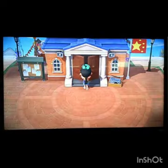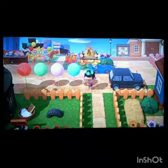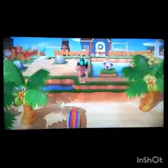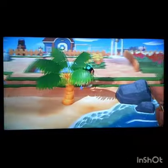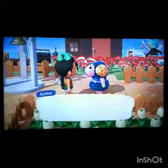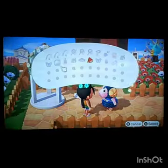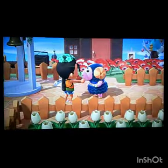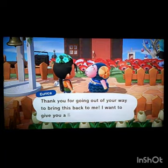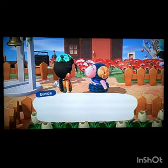Now I need to go to the airport and talk to Wilbur to have Orville fly me out to a random piece of land. Oh wait — first I gotta talk to Eunice because I have to give her back her lost item.